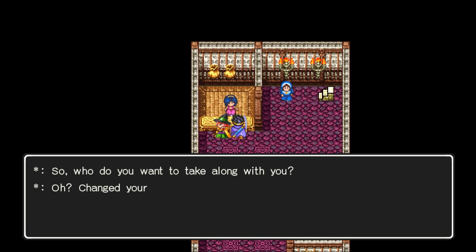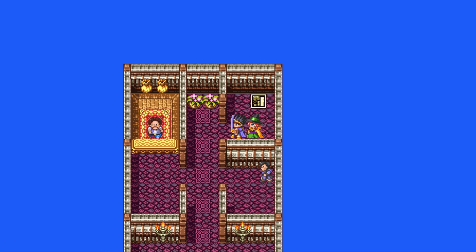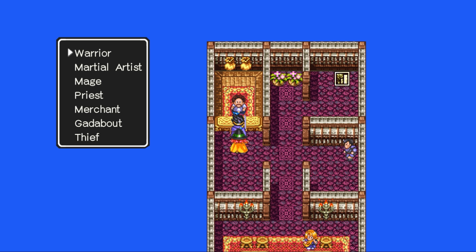They all start at level one. If you want to create your own character, go up to the second floor and talk to the NPC there. He'll give you a list of classes to select: Warrior, Martial Artist, Mage, Priest, Merchant, Gadabout — which I think used to be called Fool in Dragon Warrior 3 — and Thief. A note about Priest and Mage: later there's a quest that will allow you to turn them into a Sage, which has the qualities of both a mage and a priest. The sage will start back at level one, and that's a while away, but it is available if you want to plan accordingly.